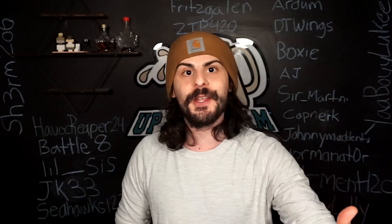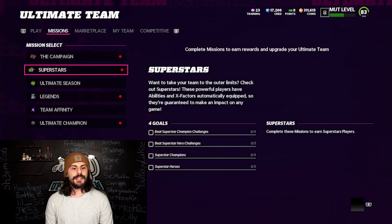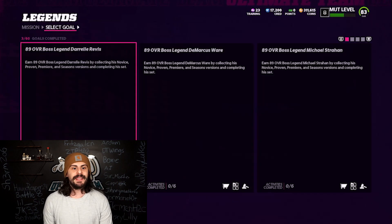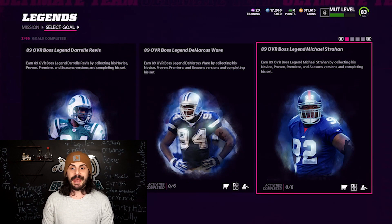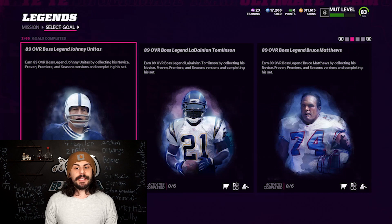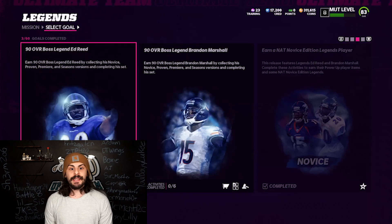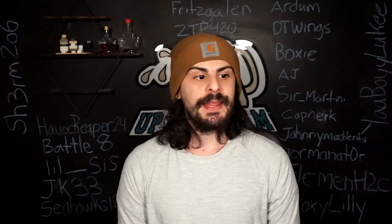As you can see on our screen we have the mission tab here - we have Legends. So here are the new legends coming into the game: we got Darrelle Revis 89, DeMarcus Ware 89, Michael Strahan 89, Johnny Unitas 89, LaDainian Tomlinson 89, Bruce Matthews 89, and we also have Ed Reed as a 90 and Brandon Marshall as a 90 overall.